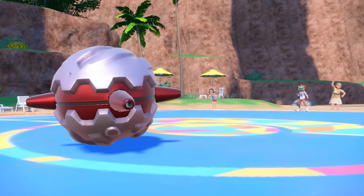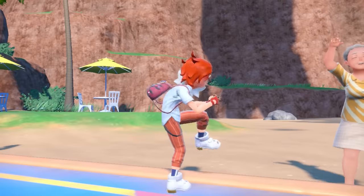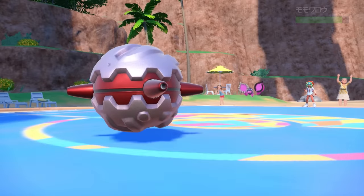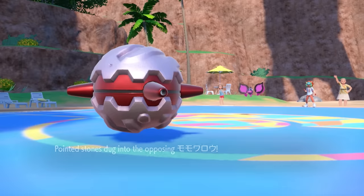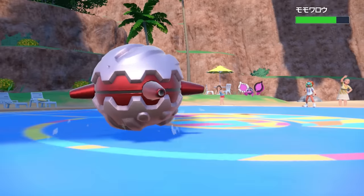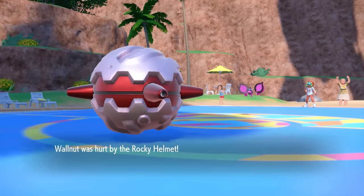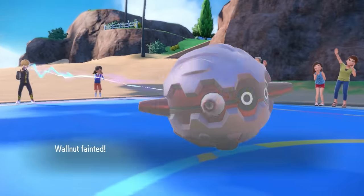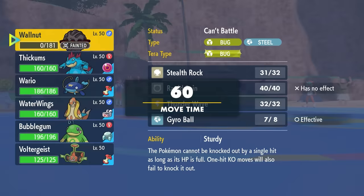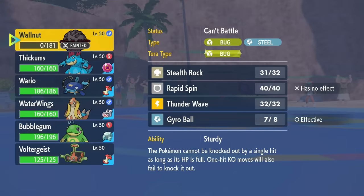Blunder Policy and Zap Cannon is a crazy pairing — if you connect on Zap Cannon it's pretty nice, and if you miss, it's also pretty nice with the Blunder Policy speed boost. This ends up drawing in Pecharunt, which is an annoying little fella. I get off a Gyro Ball to do pretty much nothing to it, then die to the Rocky Helmet. That was an entire sequence of held items doing some nonsense. Walnut goes down, but we wasted the Blunder Policy.